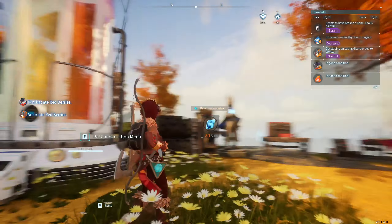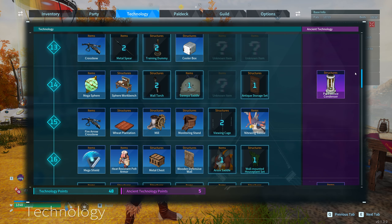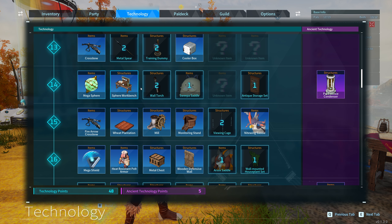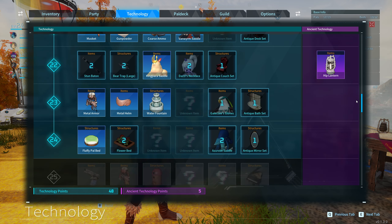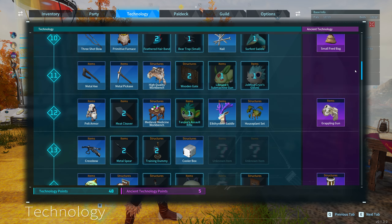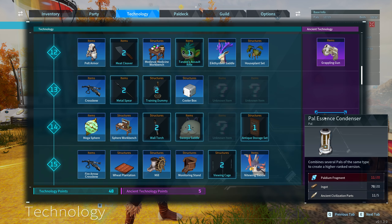To actually get the PAL condenser, it's not as obvious as you might think. You need to go up to Technology and you can unlock this when you get to level 14, but it's not in the usual section — it's quite easy to miss, it's in this section here. To unlock it you need ancient technology points. You essentially need to fight bosses to get them. Once you've reached level 14 and have the points, you click on that and then you can unlock it.